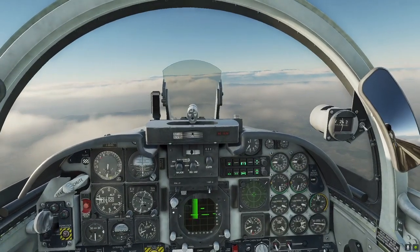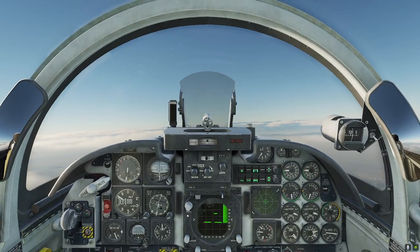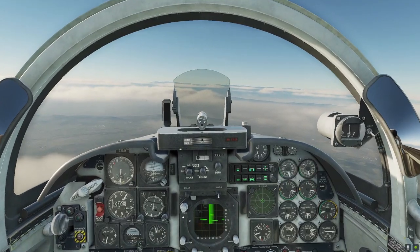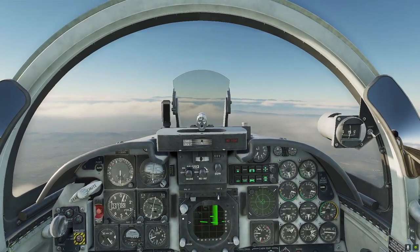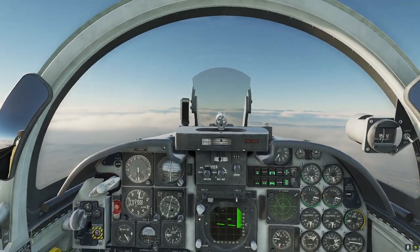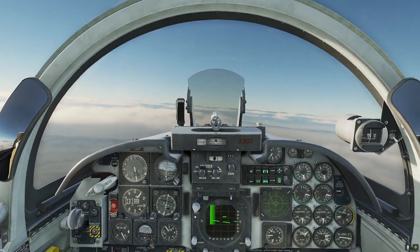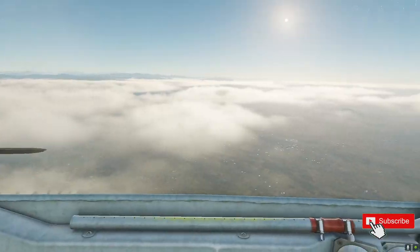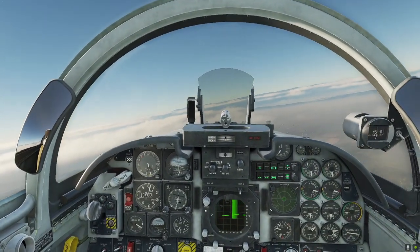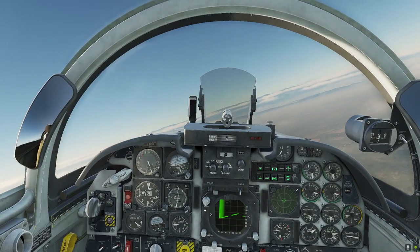Right, so now from 10,000 feet at 300 knots, I want you to bring the throttles back to idle. Idle selected. And we're going to have a look at a fully developed stall. So I'm coming back now through 250 knots, I'm trying to maintain that height — good lookout left and right. Now it's starting to trim back for 10,000, to maintain 10,000. 240 knots I'm coming back through.